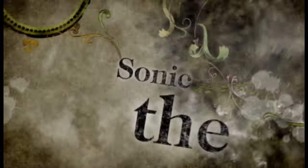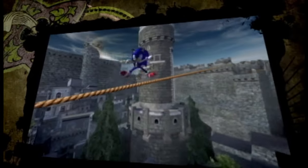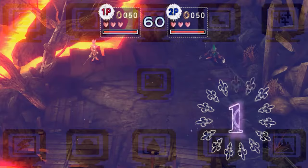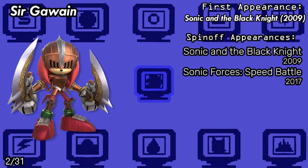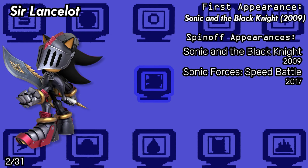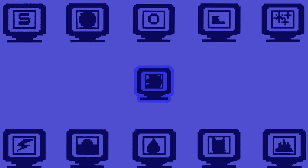Even more Speed Battle appearances, but this time with characters originating from Sonic and the Black Knight, being also playable in that game's Battle Mode. We have Sir Gawain, Percival, Galahad, and Lancelot. Which is really cool, but kinda makes you wonder why Lamarack got the short end of the stick.